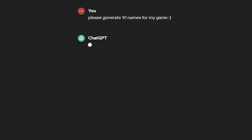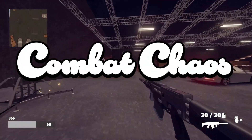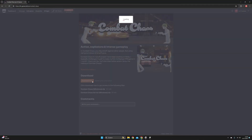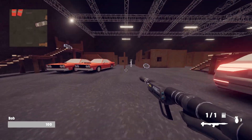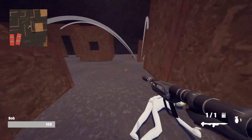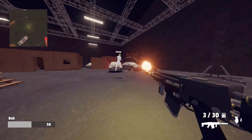ChatGPT finally generated a good name — I mean, I myself finally came up with a good name: Combat Chaos. And with all of this, we are ready to finally put Combat Chaos to the test. You can host your own server by simply downloading the server files and then typing in the IP address of the computer the server is running on. I've also made a video that explains how to set everything up, which you can find on the download page in the description. All I have to do now is invite my friend to play a match of Combat Chaos.